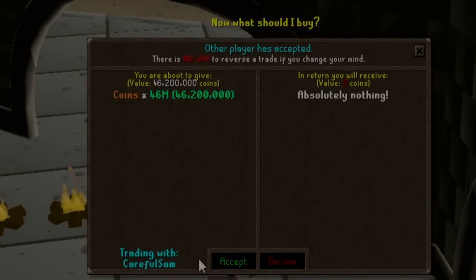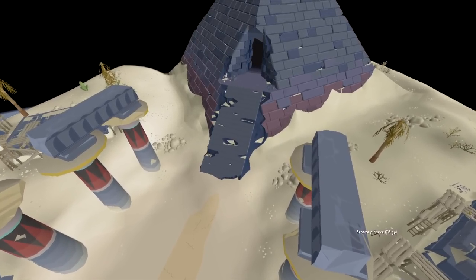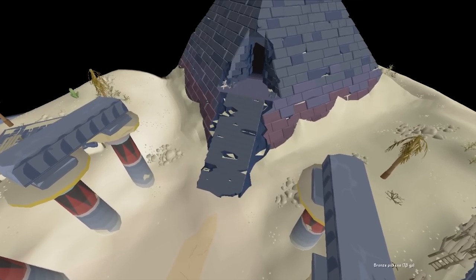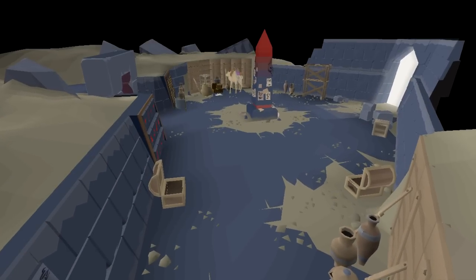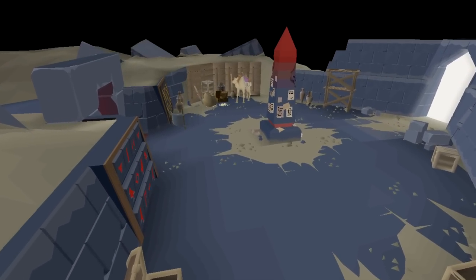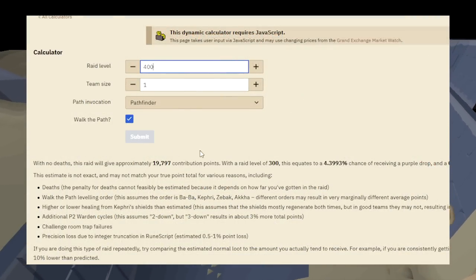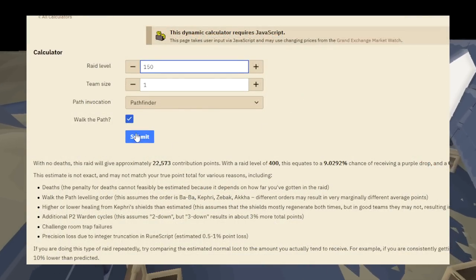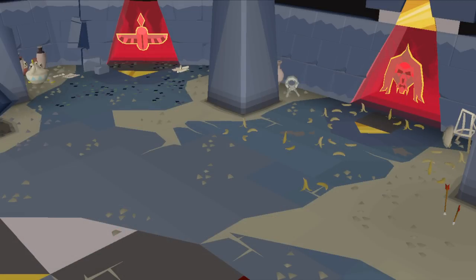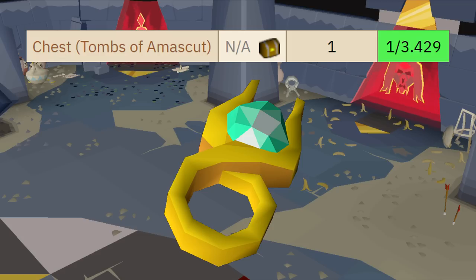Let's get into today's episode. In today's episode of OnDropRate, we are taking on the first raid of the series, the Tombs of Amaskat. With point systems being a factor in this raid for receiving uniques, and being made even worse with all the different invocations you can add that changes up the drop rates, I have decided to approach this challenge slightly different.